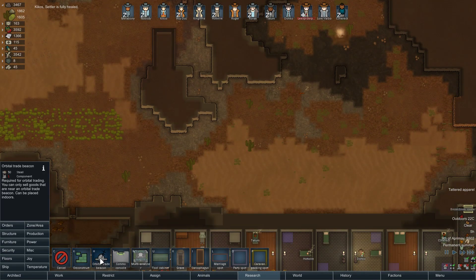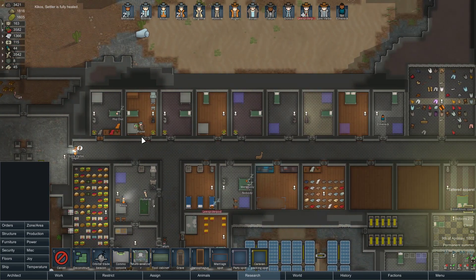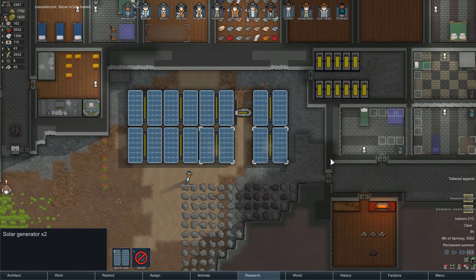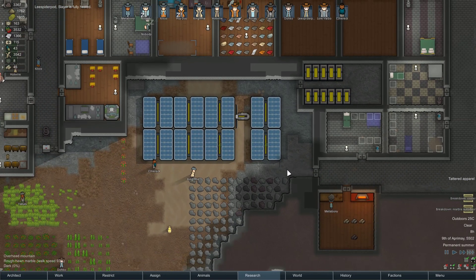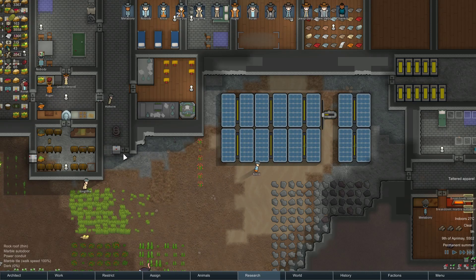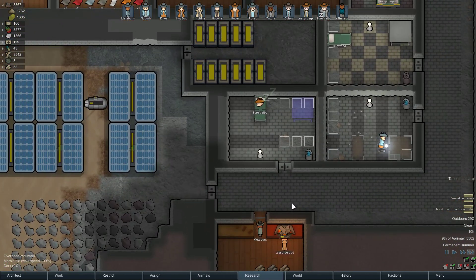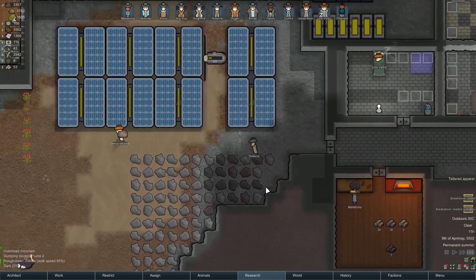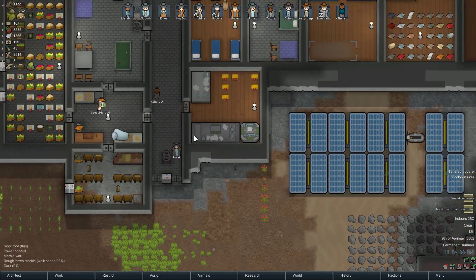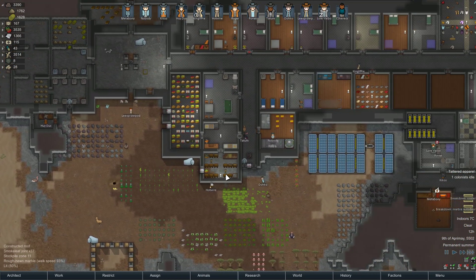We can do a comms console — requires 4 components. I can get rid of some of these — we'll just deconstruct 2 of these. I think that should be enough. Once we have enough components for this, we can just build these back up again. Melting the slag, turning it into steel. Gun turrets research is done — awesome. Let's do carpet making next. So let's build — we're gonna need components, so let's hold off on this until we get the components up.